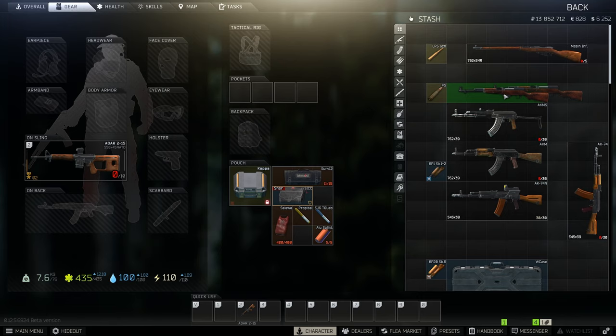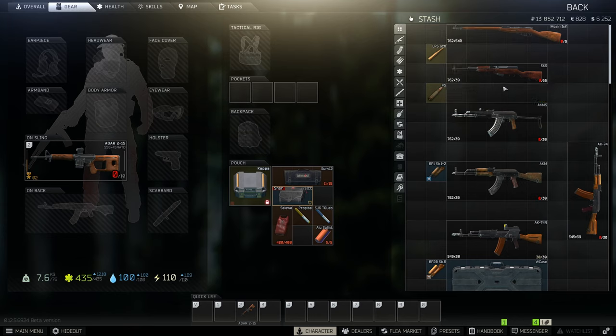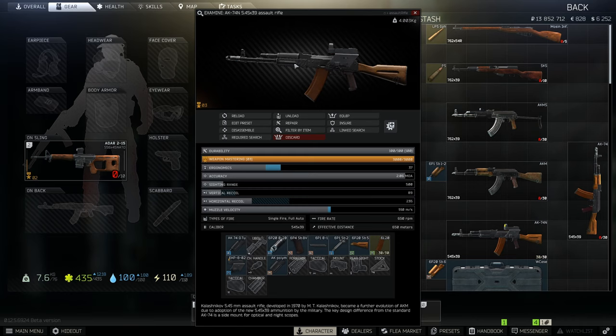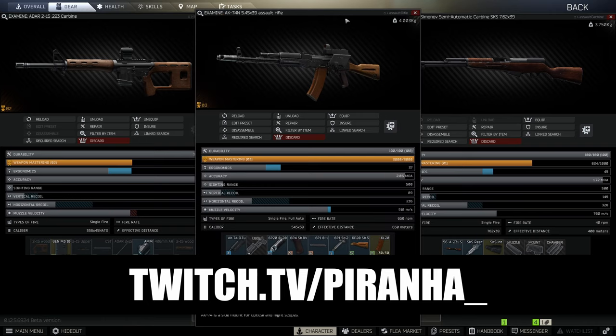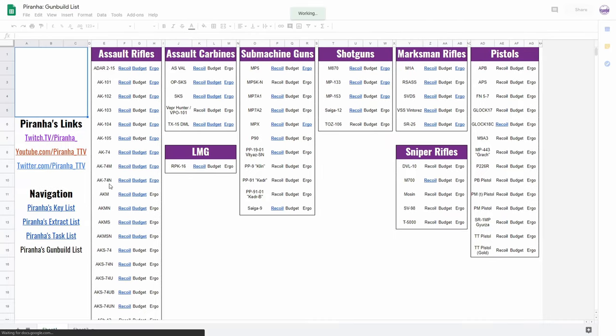These are just a few tips for early game. Of course when you hit level 10 the entire thing changes because the flea market opens. There is a change where you can only sell found-in-raid items so it's definitely going to be expensive, but even just unlocking the flea market is going to help hugely. Hopefully you guys found this guide useful — if you did, don't forget to leave a like and subscribe. I stream on Twitch at piranha underscore seven, seven days a week starting at 8am GMT. Check the links in the description for our spreadsheet covering every key, extract, task, and gun build video. Have a great day and I'll see you in the next one.